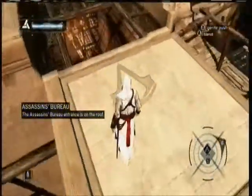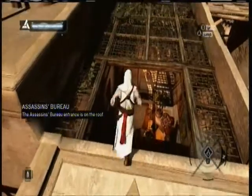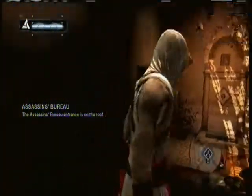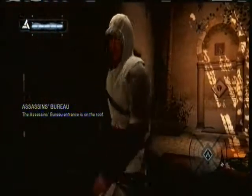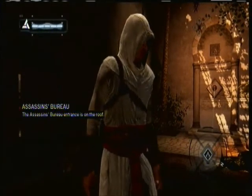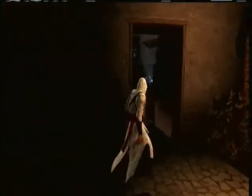The entrance to the bureau is always on the roof, and I believe the design of the bureau is the same no matter where you go. Also, you cannot access the assassins bureau when you're being chased — obviously they don't want you to lead enemies to their little base, so it kind of makes sense.